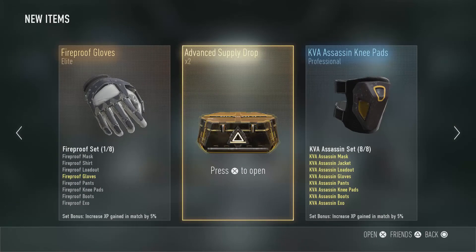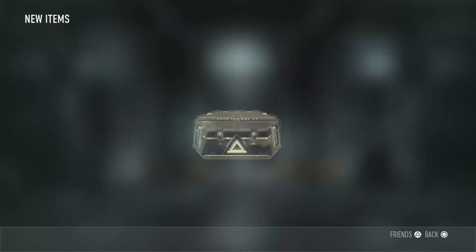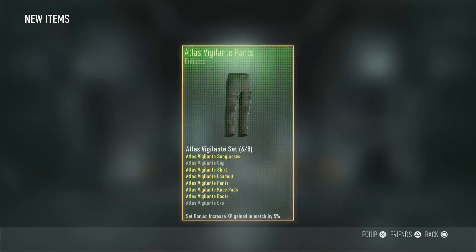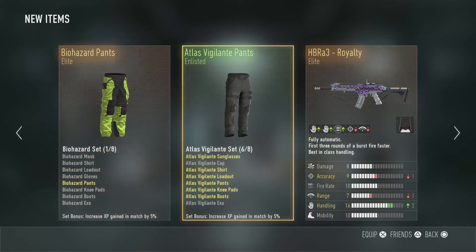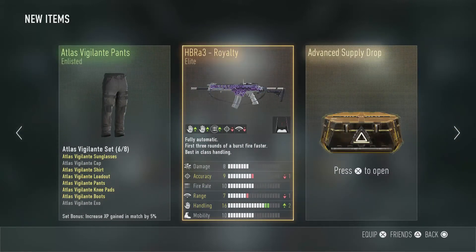I got two more, come on conjure, give me something good here. Elite! Oh, elite! We got a royalty gun. Sweet, we get that HBR A3 Royalty!